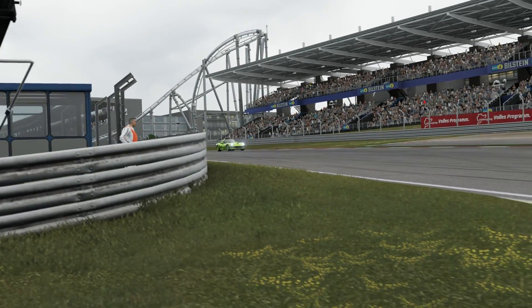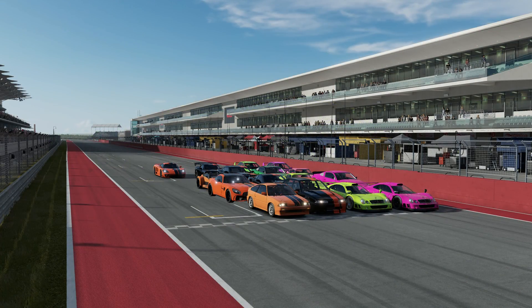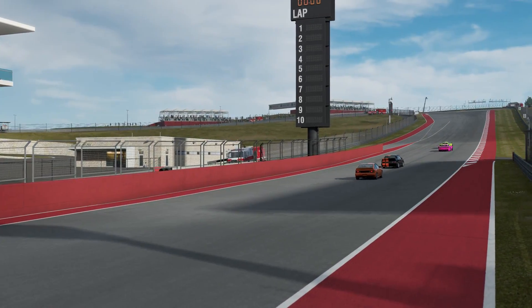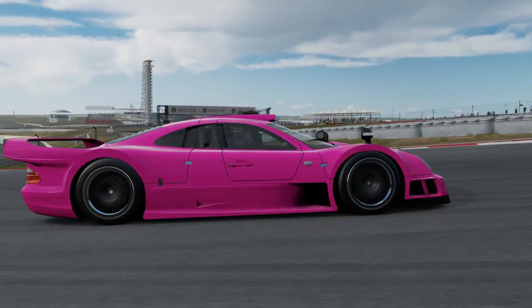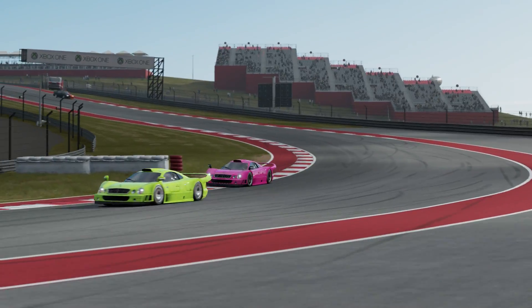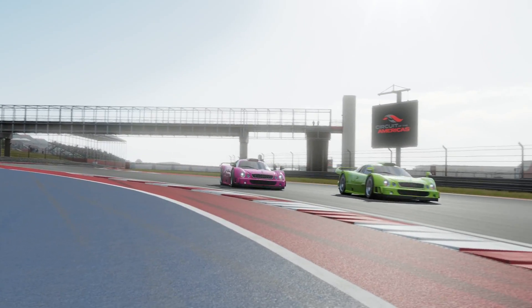Pink team would put out a bit of a gap over black team on that final run. Pink team would get third while black team would end up in fourth. So for our final round there would be slight changes in strategy from Devon's teams. They were happy to run with the cars in the order they were, having seen the success of running the CLK first. Pink team also decided to run their CLK first. While it had worked at Nürburgring, they were going to run into a little trouble. The issue with running cars in the same class is that while you get a spectacular race, you potentially end up costing yourself some time.